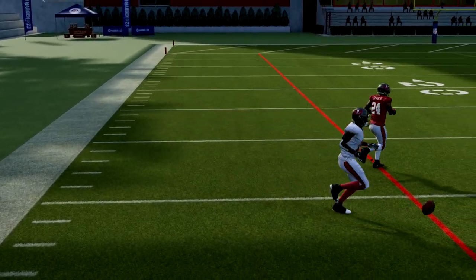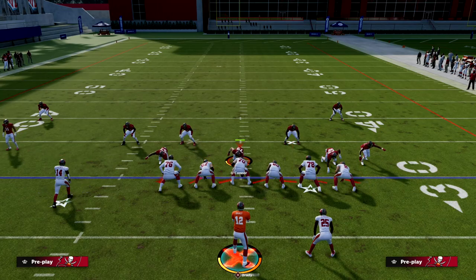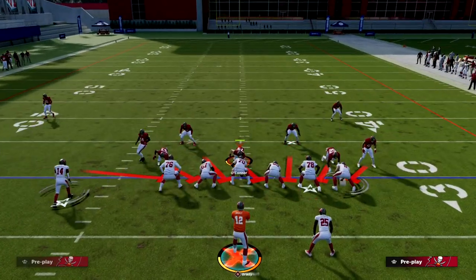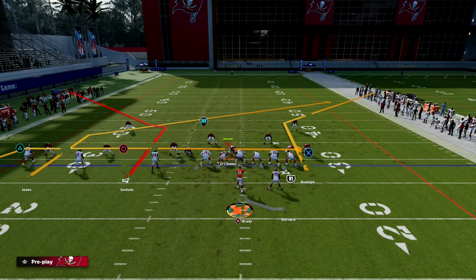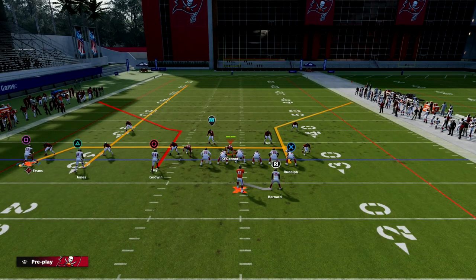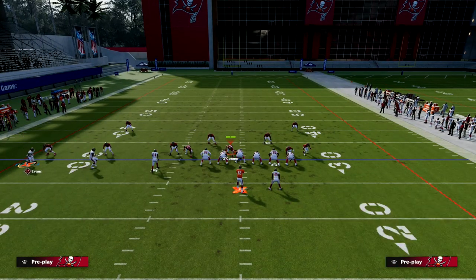It's fairly simple — you only have three routes on the field so the read is really simple. The idea is to make it as easy as possible to read and counter the defense. The reason we streak Julio Jones is that if they're putting a zone on that side, we'll be able to attack it.